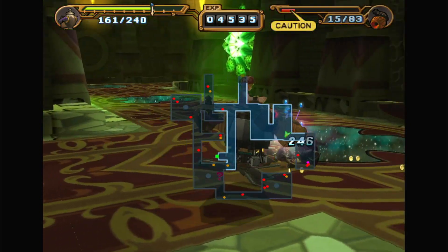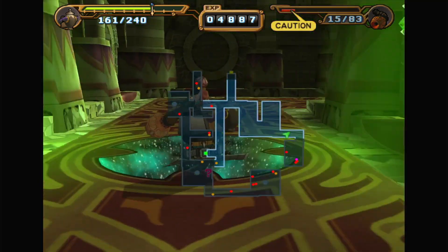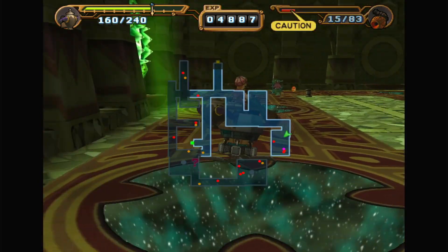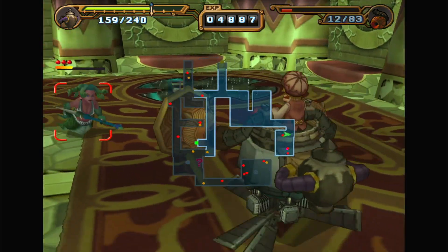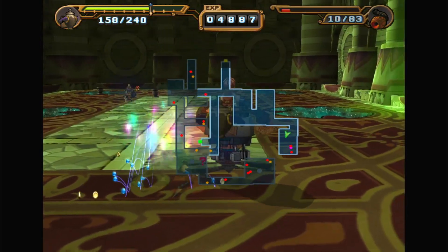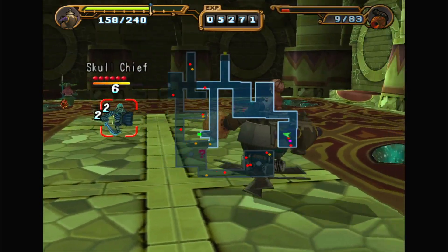I was so happy when I got this Nova Cannon, and now it's probably one of the weakest weapons. I think the only good thing is that you can attack from a distance — that's the only good thing about the Nova Cannon. Not doing too bad! Although, if it comes down to it, I do have the samurai arms, so I can use those to try and finish off.